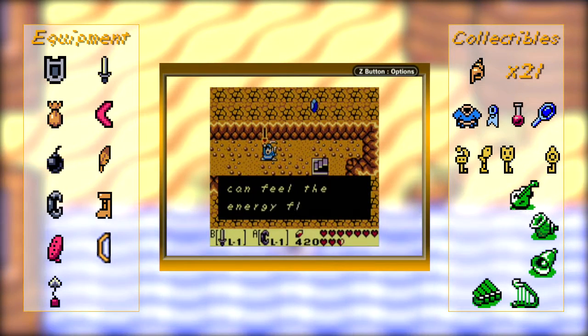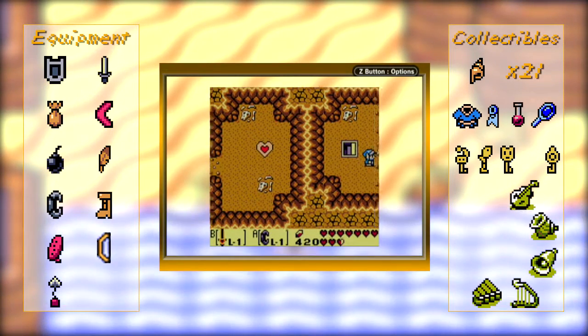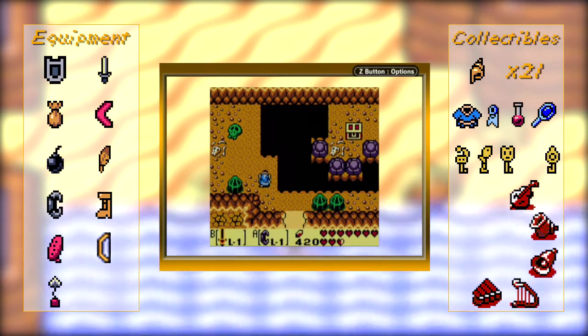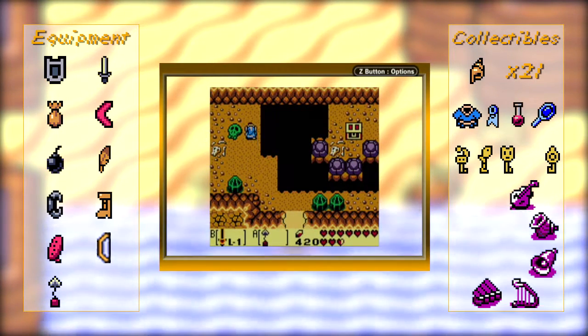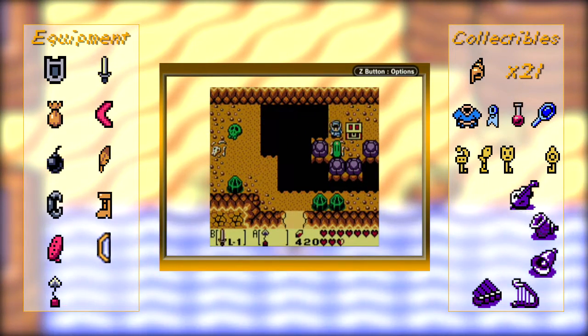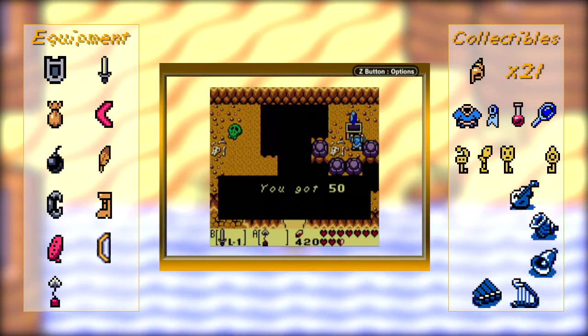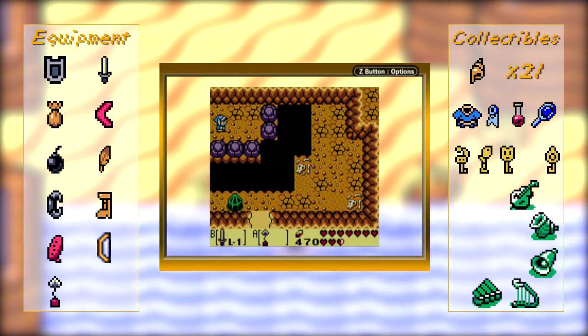Oh my God, I got a piece of power? I wonder if the piece of power doubles damage out of the second level sword as well, and can you stack that along with the clothing? Because that would be ridiculous. 50 rupees here with the hookshot — nice little bonus. Nothing else on this side.